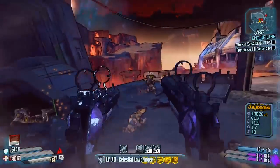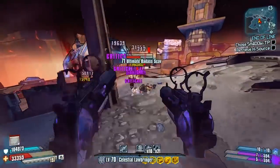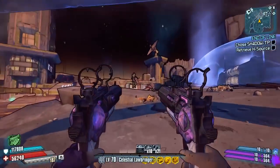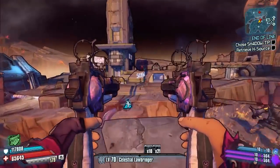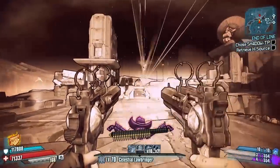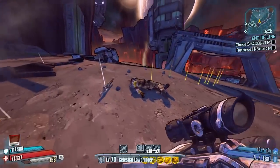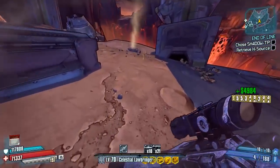Oh, I might go down — yes, I'm down. Right, doesn't matter, soon got back up again. Down he goes. Is he turning? There you are. Let's use that guy to get some Tombstone back. Boom — down he goes. Have we got a legendary? We have not. Damn you Nell, damn you.